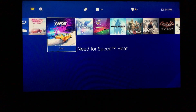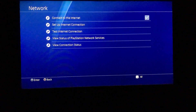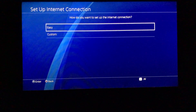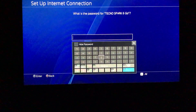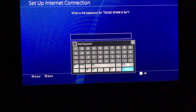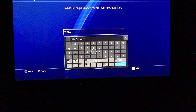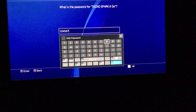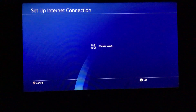On your PS4, go to Settings, then Network Settings, then Connect to Internet, set up internet connection, use WiFi. Select your hotspot and type the password, then click OK.